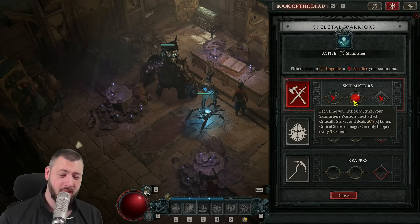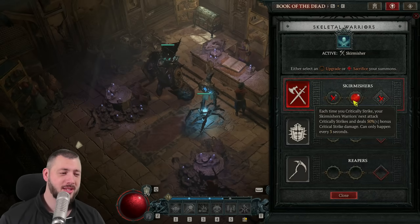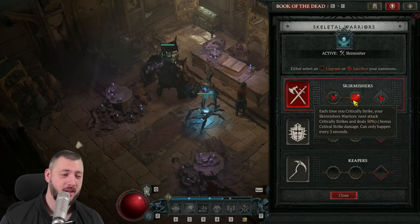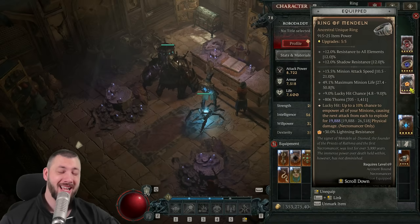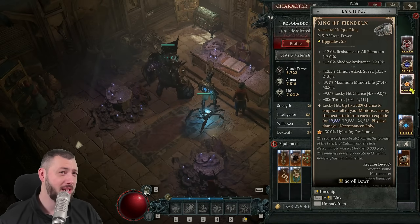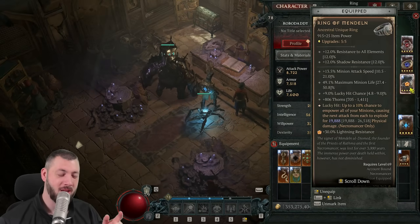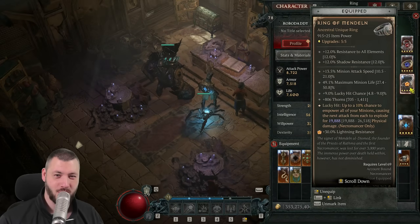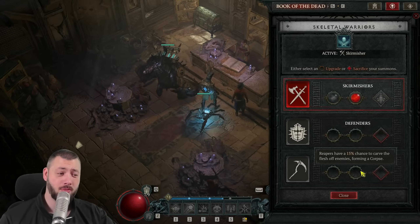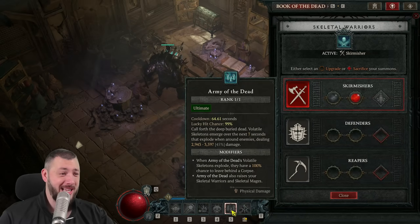Each time you critical strike — and that would be my Blight, golem slam, Army of the Dead, all of them can critical strike — your Skirmisher warriors' next attack critical strikes and deals 50% multiplicative bonus critical strike damage. That can only happen every 3 seconds, but we have a bunch of skeletal warriors that can go crazy. And interestingly, if you have the Ring of Mendelne, that gives your minions a very banger attack, and then your minion will definitely critical strike, and that critical strike is also 50% higher. This has led to some interesting moments where mobs just suddenly vanish. And I don't feel the lack of corpses at all, not even versus bosses, because as soon as I activate Army of the Dead, I get so many corpses I can turn into more corpses.